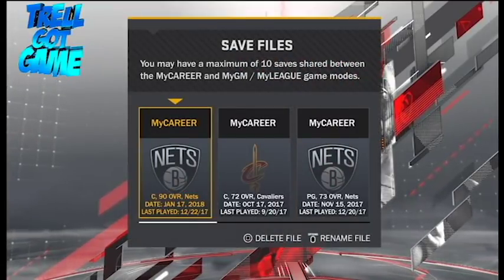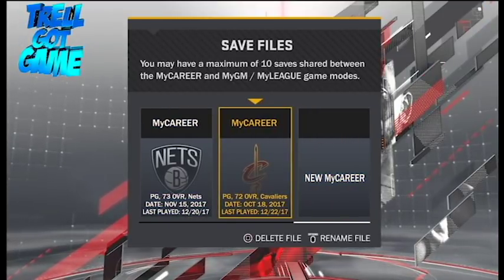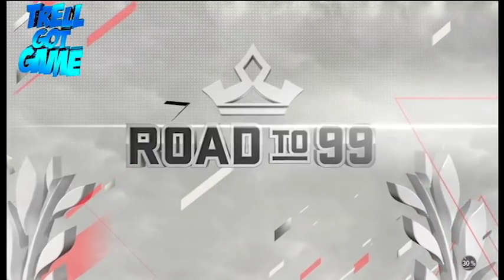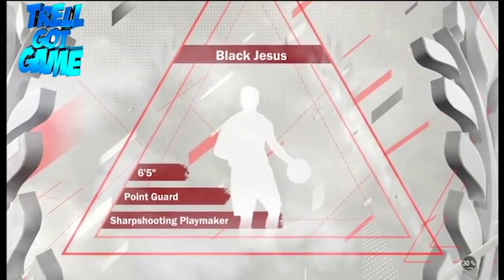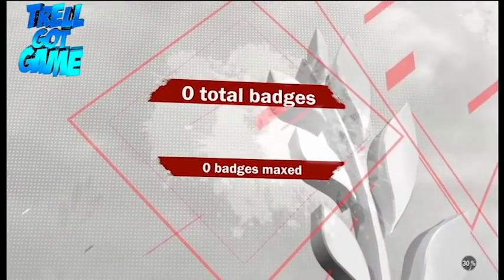What you need to do is have a 70 overall point guard, just enough so you can upgrade your dribbling. As you can see, this is one of my point guards — he's a playmaking sharpshooter. I should have made him a playmaking playmaker so I can get all the elite dribbling moves, but I was just doing this quick to make the video. I got to put out some content for y'all.